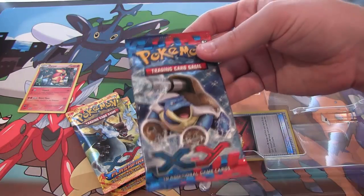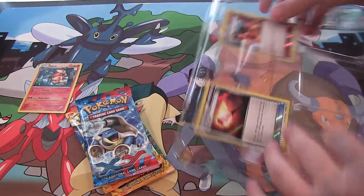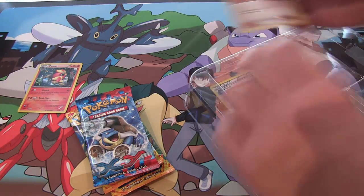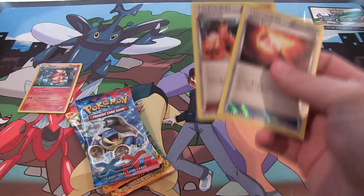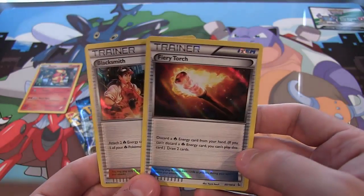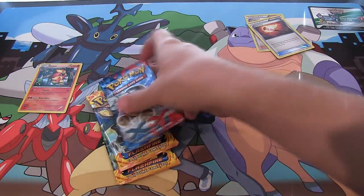We get two Flash Fire packs and one XY. I don't know why they just don't give us three packs of Flash Fire, but whatever. I'd rather have Flash Fire because, like I said, I want the Charizards and stuff. But there's still a lot of cool cards from X and Y, so not really any complaining, I guess. Alright, put that to the side. And here you go — here are our Blacksmith and Fiery Torch. Pretty cool to get them like this, and it's a nice looking holographic on them too.